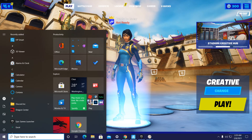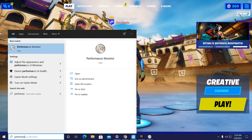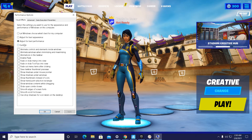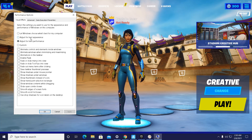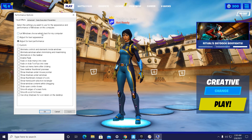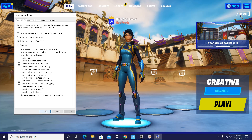Next, press your Windows button and type in 'Performance.' Go to 'Adjust the appearance and performance of Windows.' Make sure you select 'Adjust for best performance.' Do not pick 'Let Windows choose what's best for your computer.' Even if you have a low-end PC, I would still pick 'Adjust for best performance' because it will give you the best results.